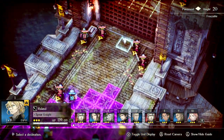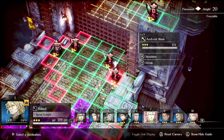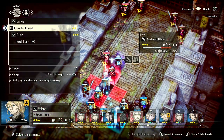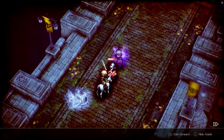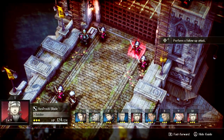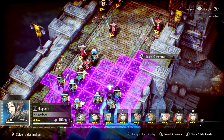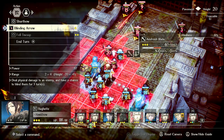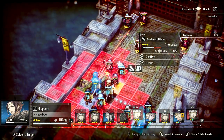I believe this sword guy can hit Anna. Interestingly, he can't — so we might as well just do this. It'll break her stealth, but it's whatever. And then for Huet — let's see what to do here.